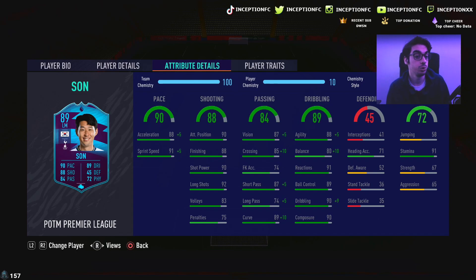In regards to passing on the card, with the engine chemistry style we're boosting it even more. If you want to use him as a left attacking mid or as a striker, this card looks great. With the engine style, he gets 93 acceleration and 96 sprint speed. We're giving him a plus-10 for balance, plus-5 for agility, and plus-9 for dribbling. EA gave him 91 reactions and 89 ball control with 90 composure — the most obvious chemistry style choice. You could give him a hunter, but you want the card to be as responsive as possible constantly.